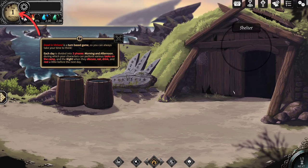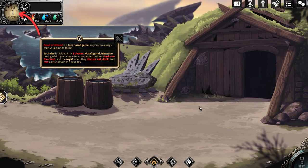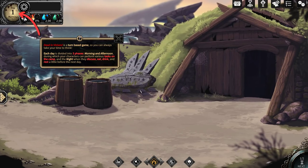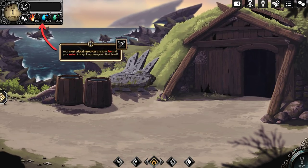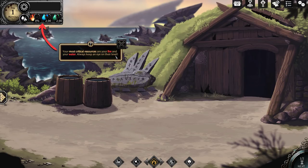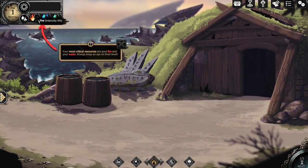We had some basic supplies that we start with, salvaged from the boat and things that we brought. Water supply — we found this shelter, it was actually abandoned, there were some piles of dusty bones here. The most critical resources are your fire and your water. Always keep an eye on their level. Right now we have no fire.